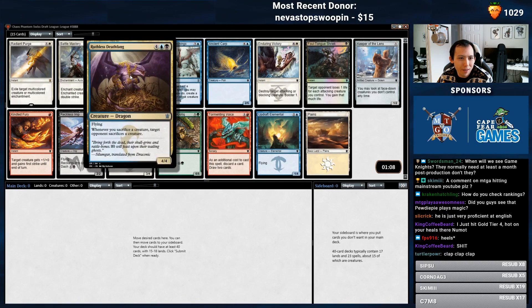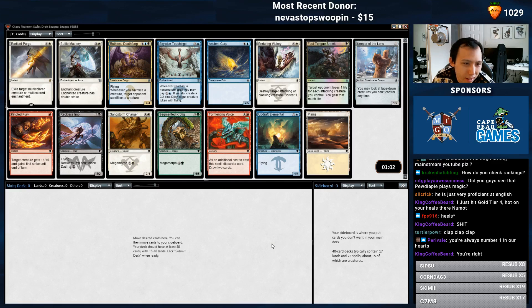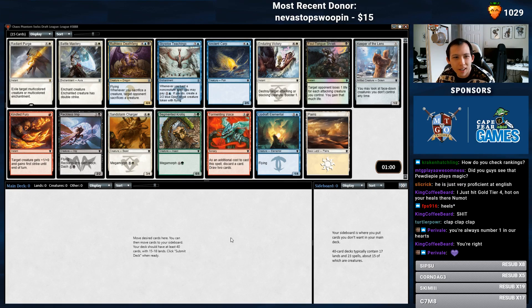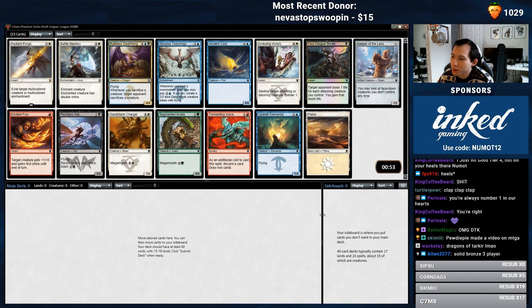This is Khan's, or whatever dragon thing... Dragon's Maze? I don't even remember what it's called. Anyways, in Chaos Draft, you're looking to draft individually powered, individually good cards as opposed to decks.